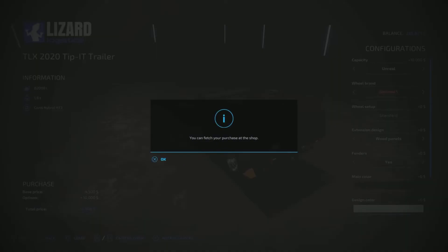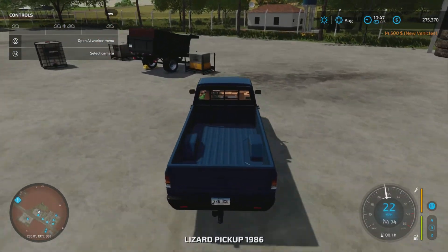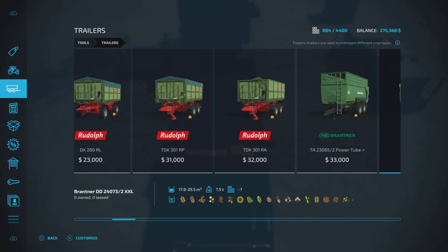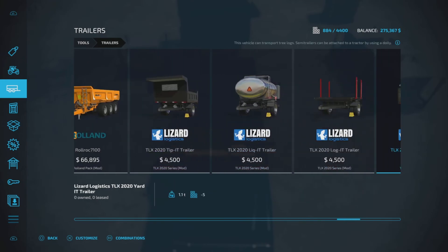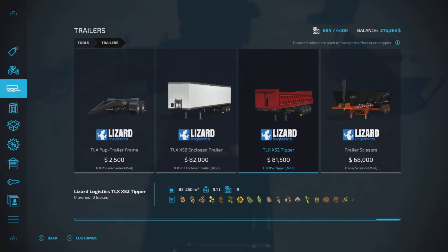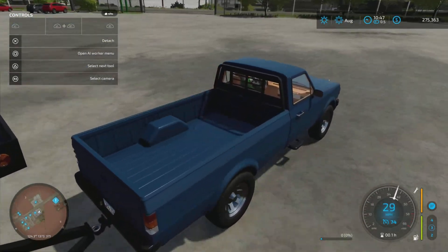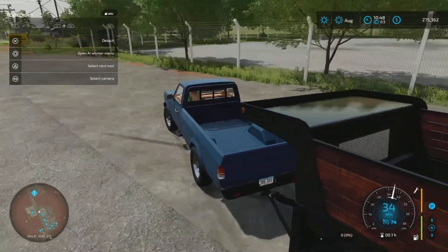I'm going to get fenders and then the unreal capacity, which makes it 14,500, and we get 82,000 capacity. We're just going to pull it around with a truck, and it will allow us to get our cargo in there, at least until we get a different trailer. Because the TLX tipper, it holds 250k. We are allowed to take two more rounds with it. So once we get that, we can sell off this and our other trailer, or we can keep a focus on this one.